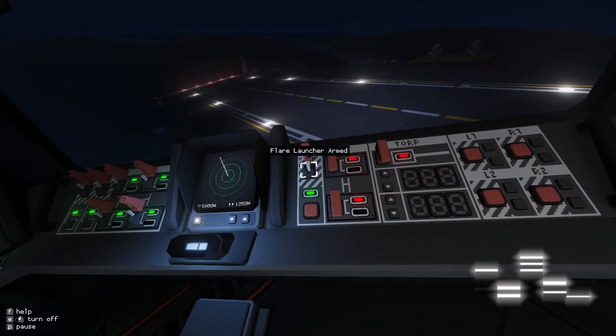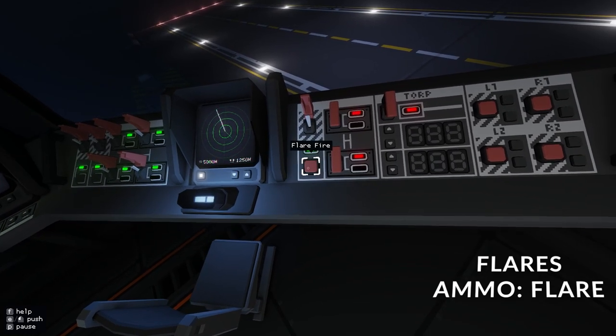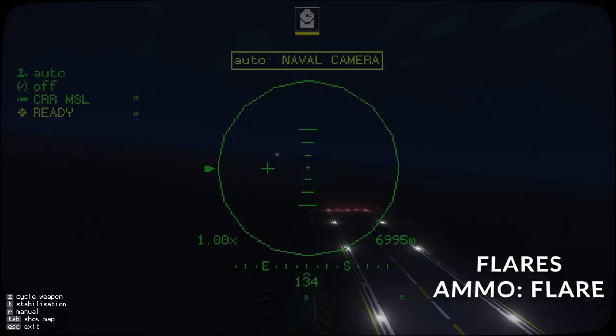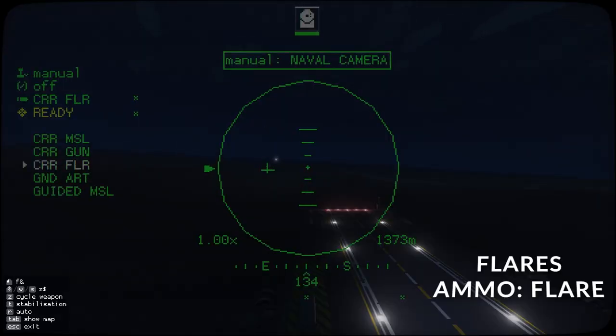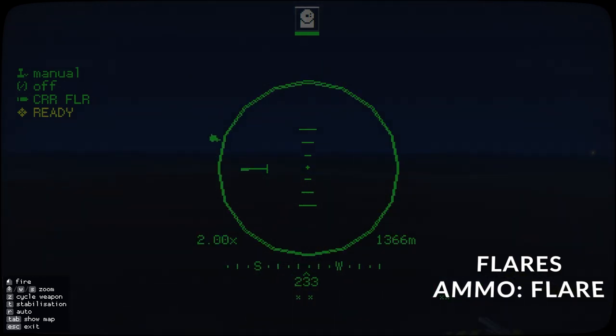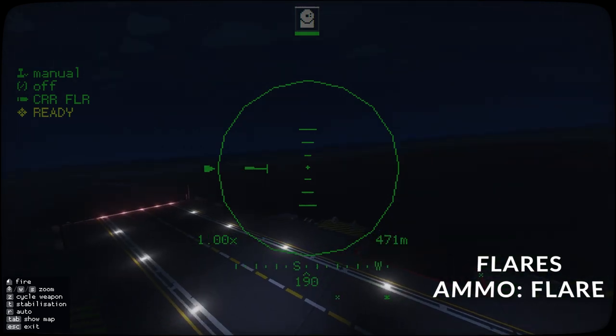Coming over to your flare launcher — two ways to launch this. You can do one manually, which will aim for the closest island and try to light it up. The other way is through your viewing scope. So I can go to flare here — you can do this in your vehicle one as well. Aim it where you want to light up, fire that, get the solution, and it'll light up the area.